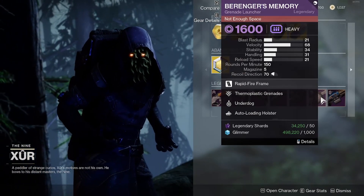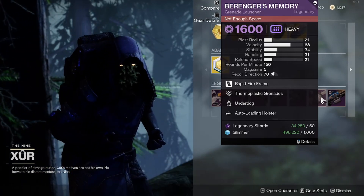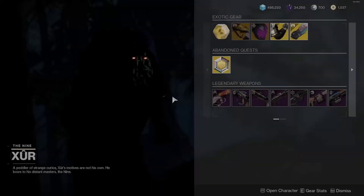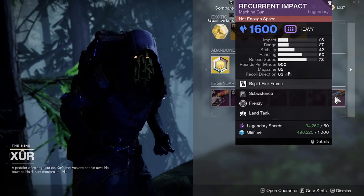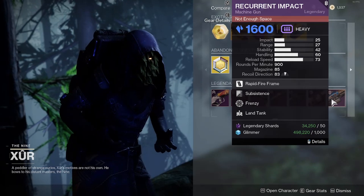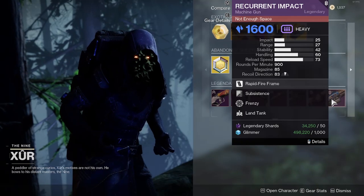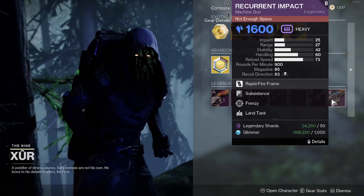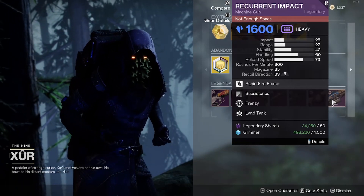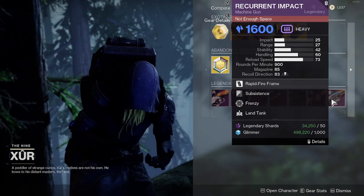Moving on to the Burn Bright Memory grenade launcher — the weapon perks are Thermoplastic Grenades, Underdog, and Auto-Loading Holster. It doesn't have sticky grenades, so just skip this one. Lastly, Xur has the Recurring Impact machine gun. The weapon perks are Subsistence and Frenzy. You can craft this weapon too, so if you don't have it crafted, you can get this one — but if you do have it crafted, just skip it.